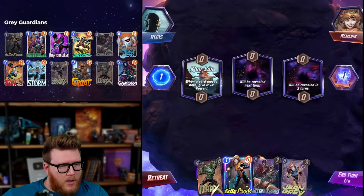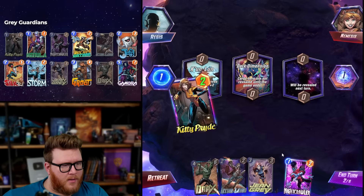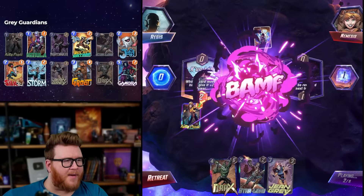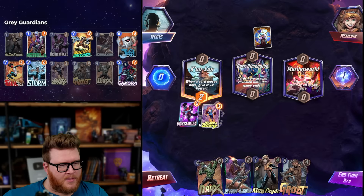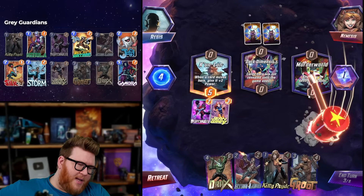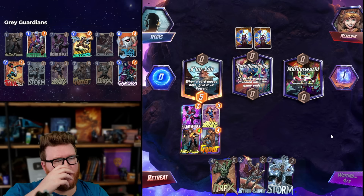All right — Kitty's awesome, Jean Grey in hand is good, we've got some Guardians to follow up on curve. We do want to play the Guardians off-curve a little bit with Kitty in this game if we can — like Kitty plus Gamora on six, Kitty plus Drax on five, Kitty plus Groot on four, as opposed to just Drax on four. Why did I play Nightcrawler here? Because I'm an idiot not paying attention — that's the only logical explanation. I think we still play Jean on three but Kitty Groot next turn looks great.